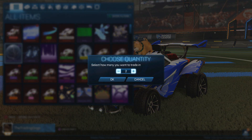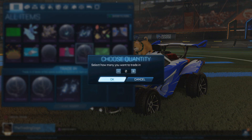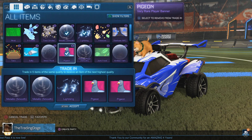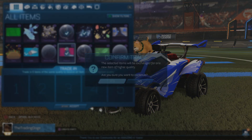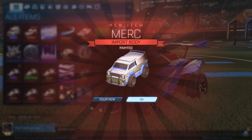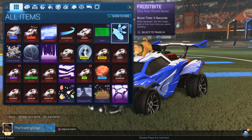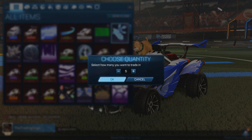Alright guys, it's that point where we're halfway and we do Eyes Closed. So let's do an Eyes Closed trade-up and see how we go. Do you think we can get anything good after a Crimson Octane? Cobalt Merc, by the looks of it. Okay, not too bad — halfway through and already got a Cobalt Merc.